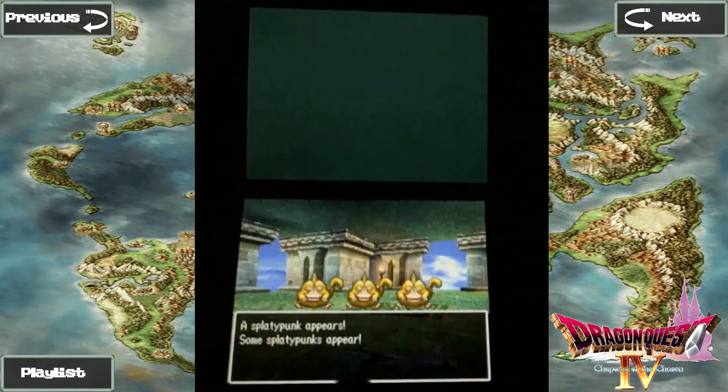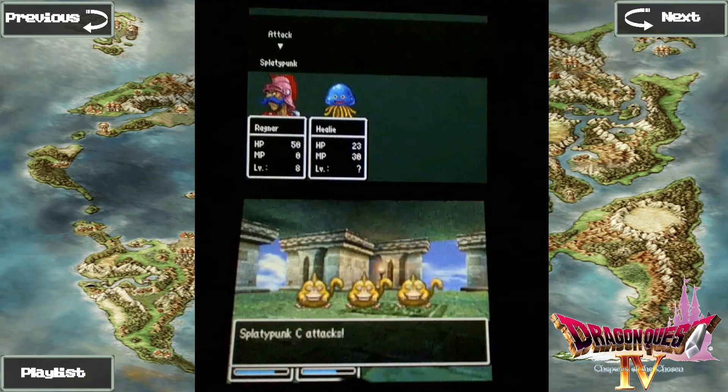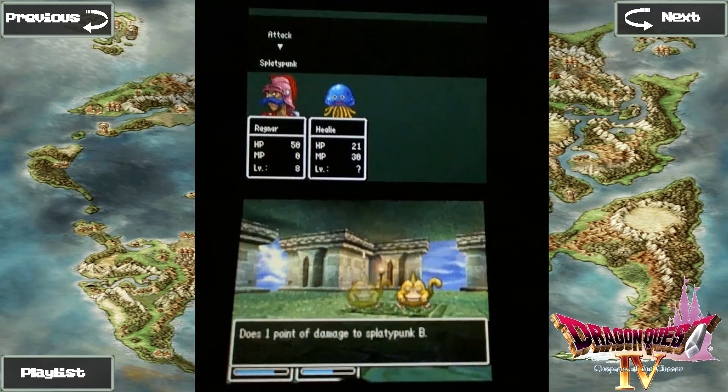We've got a new enemy here: the Splatty Punk. If I remember correctly, they cast Sath. That makes them pretty threatening because they can get through your awesome armor.